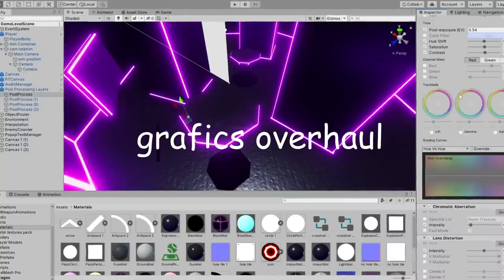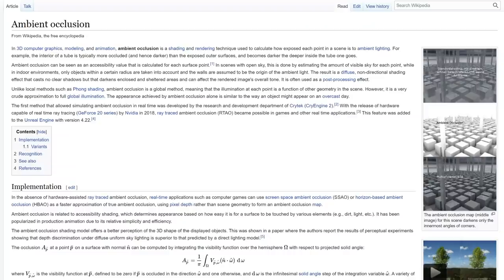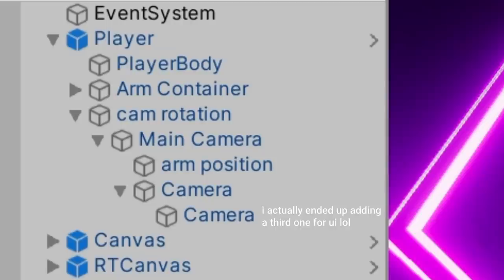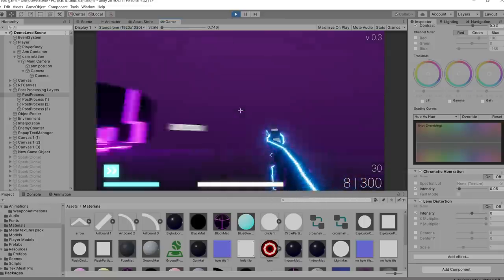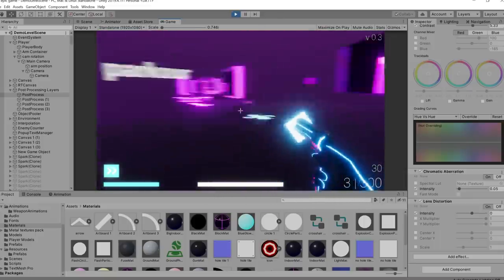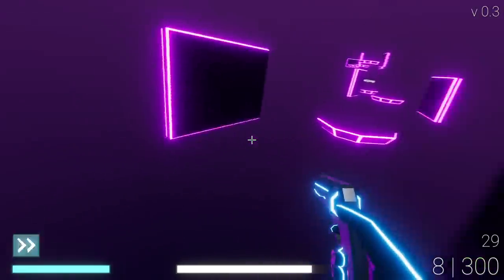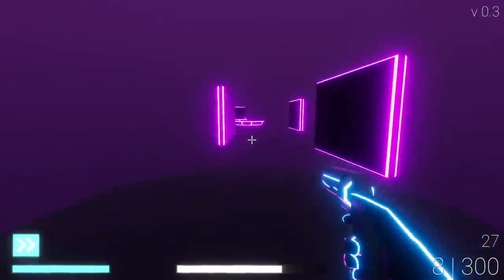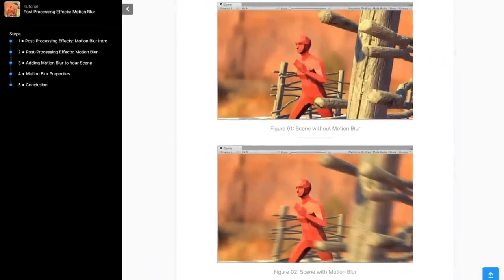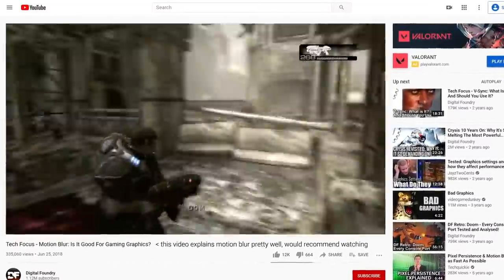First off, we have a bit of a graphics overhaul. I've made a few tweaks to the post-processing and fixed a small issue that prevented me from adding effects like motion blur and ambient occlusion, which was caused by how my game uses two cameras to render things — one for the player model and one for everything else — which is pretty standard in first-person shooters. With that fixed, I was able to add motion blur and ambient occlusion, which made the game look just a bit nicer. Motion blur is a little controversial, but I quite like it because when implemented well it can really make games feel a lot smoother. Unity uses per-object motion blur, which calculates how much each object should be blurred based on their velocity, just like in real life, instead of just blurring everything when you move the camera. But I've also gone and added a setting to turn it off.